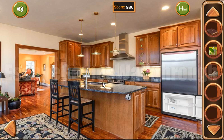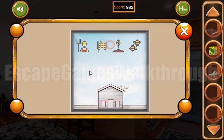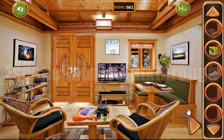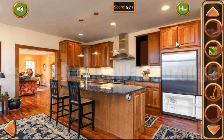Here's a shoe. Here's a puzzle, and the clue for this puzzle is on a picture — it's a farmer with sprout and bees. Farmer with sprout and bees. Okay, we've got a key.